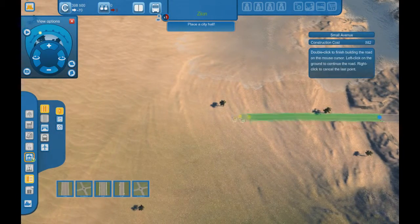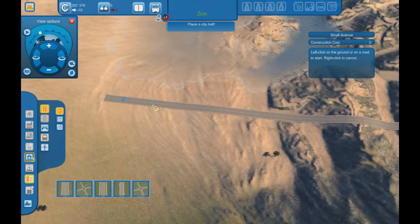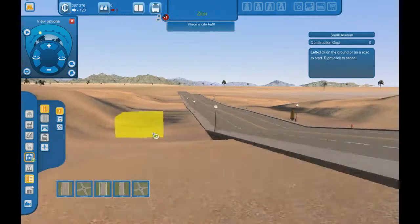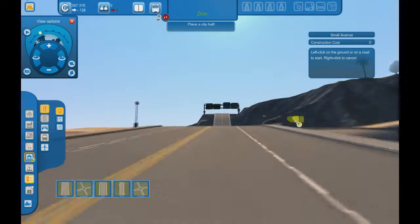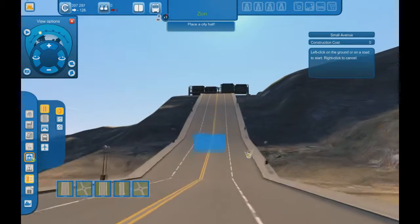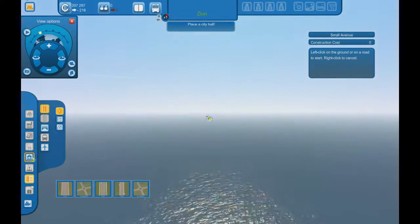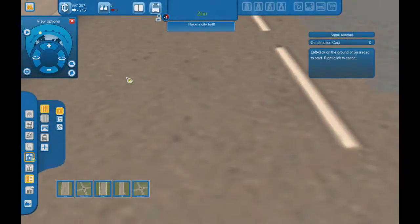There we go. Now we have that road coming in. Take this road and this road, push it out a bit. There we go. How does that look? That looks pretty good. This is really sensitive — I should be careful going up and down this thing.